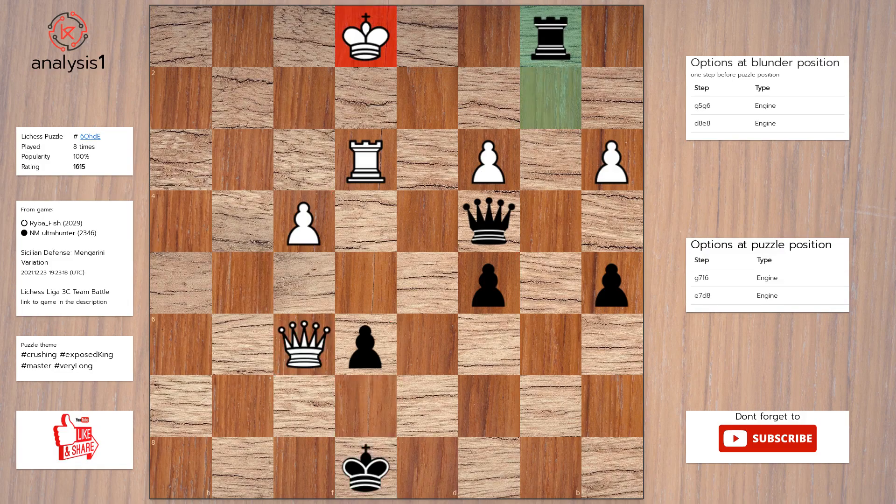Rook to b1, check. King to f2. Queen to f1, check. King to g3. Queen to g1, check.